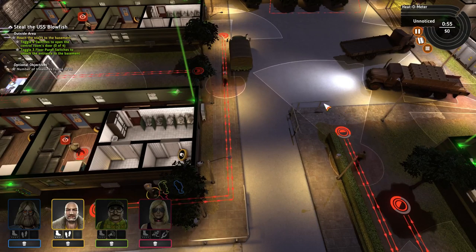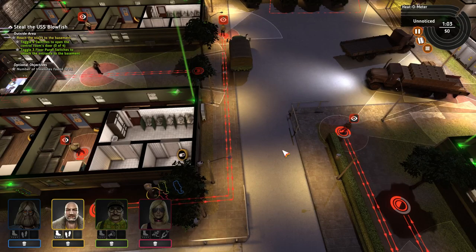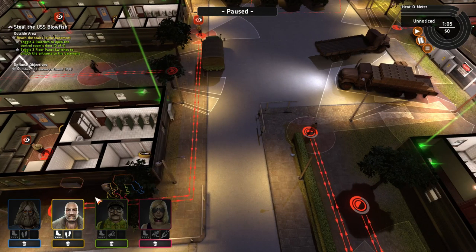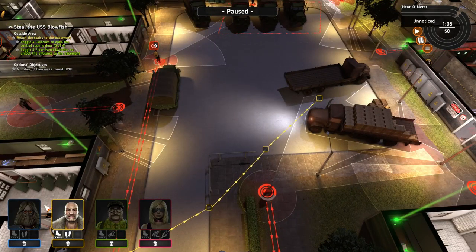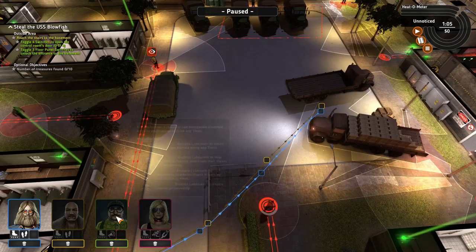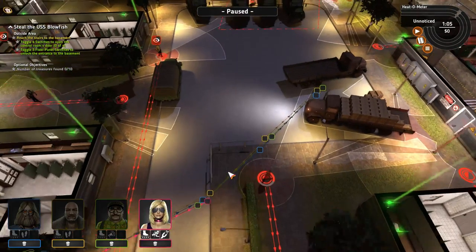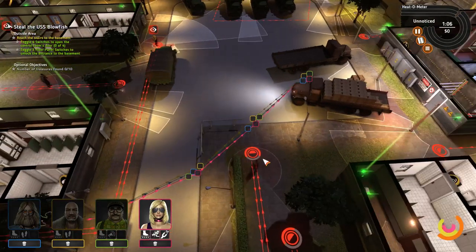This guard is coming up here and he will look all the way around, so we can't pass while he is looking. But when he looks away it should be okay. That means we can come through this way and then up there.